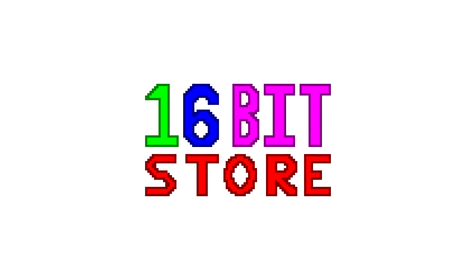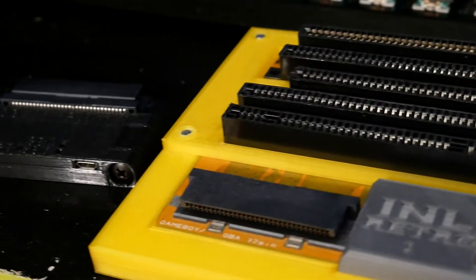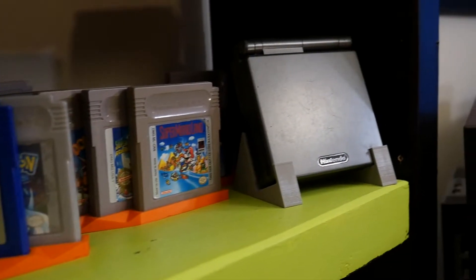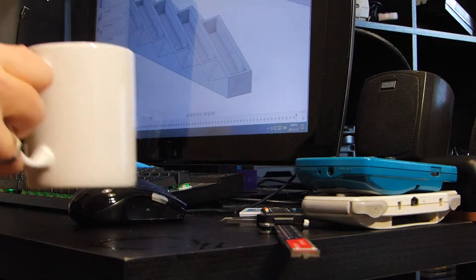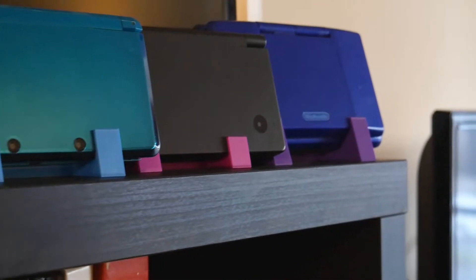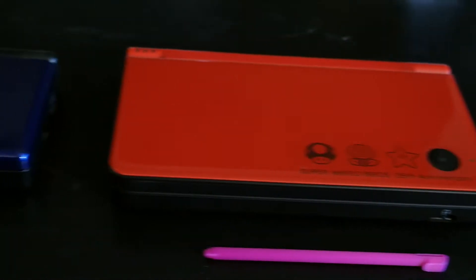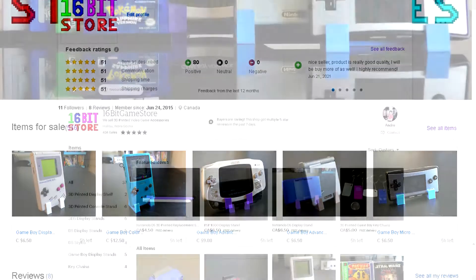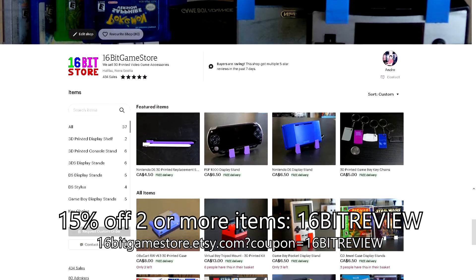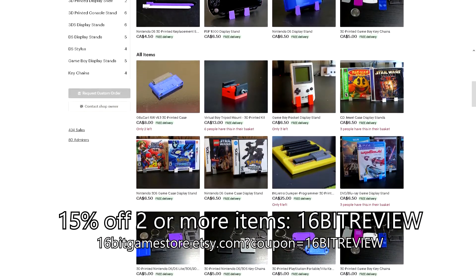But first, a message from this video's sponsor. Today's video is sponsored by 16-Bit Store. At 16-Bit Store, we design and 3D print a variety of items for your video games and consoles — from our styluses to our display stands. We take pride in our designs and the finished quality of our prints. If you're interested or just want to help out the channel, why not visit the 16-Bit Store today? And if you use offer code 16BITREVIEW on Etsy, you'll get 15% off your order when you buy two or more items.